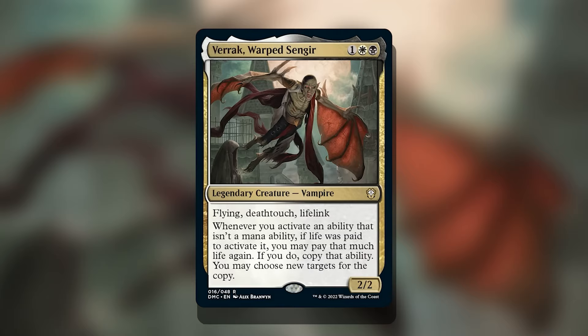With Varic, Warped Sengir, we have a fairly costed commander at only three mana in white and black — a 2/2 with flying, deathtouch, and lifelink, so there's a lot to like already. His ability reads: whenever you activate an ability that isn't a mana ability, if life was paid to activate it, you may pay that much life again — if you do, copy that ability and you may choose new targets for the copy.